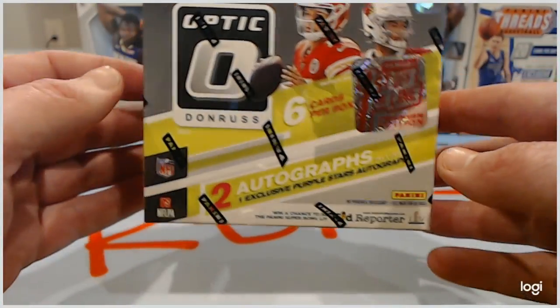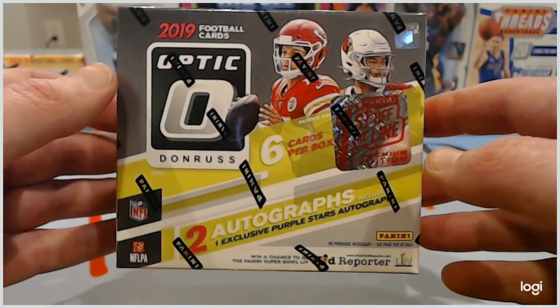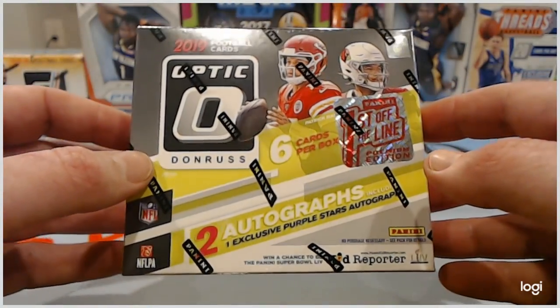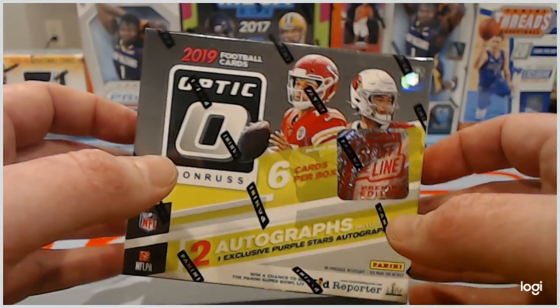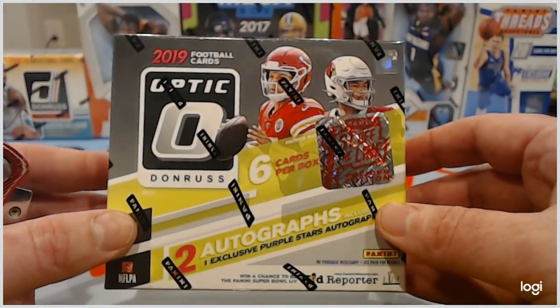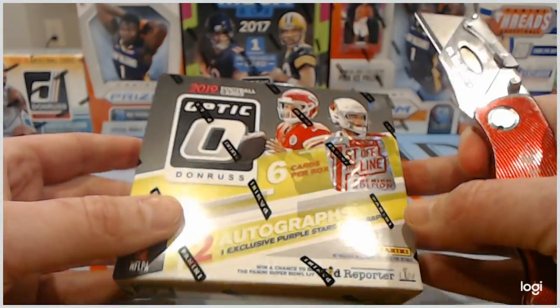Today we have a first off the line Optic Football Box — six cards, two autos, two mems, two base. Hope and a prayer. Picked this up off the Panini Store, it was like $125 plus tax. And I'll be honest with you, I think I have a little bit of buyer's remorse on this one, but you guys get to see what's in it. And if it completely flops, it's my money, not yours.